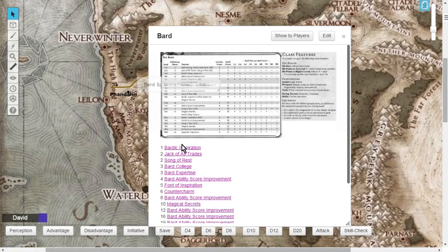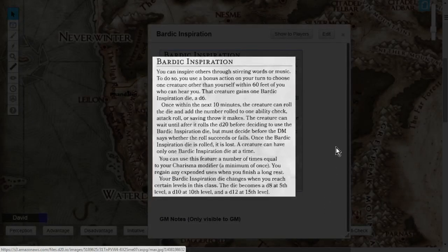At level 1 you also get your bread and butter: Bardic Inspiration. You inspire others through stirring words or music. As a bonus action, you choose one creature other than yourself within 60 feet who can hear you. That creature gains one Bardic Inspiration die — starting at a d6 — which they must use within 10 minutes on an ability check, attack roll, or saving throw.